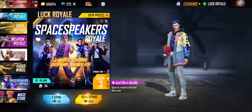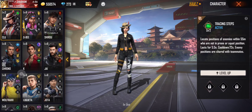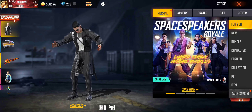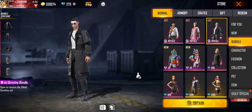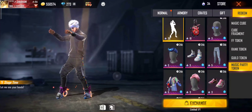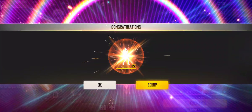As you can see, my trick is working. I will go to the store and go to the redeem section. This is our bundle, and next we will take the Stage Time emote.